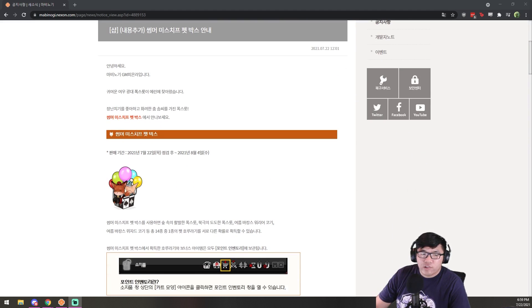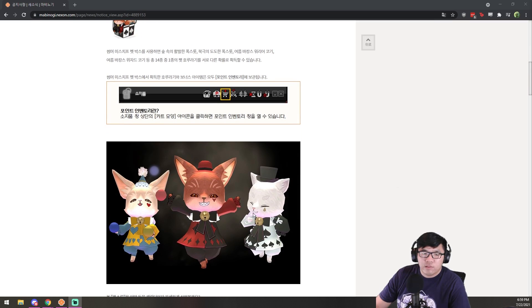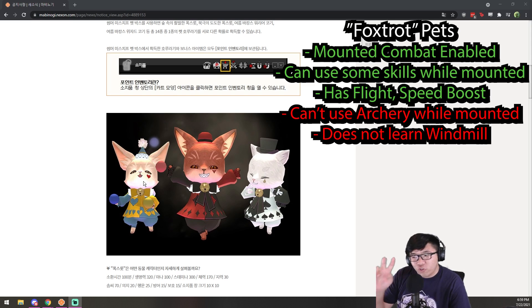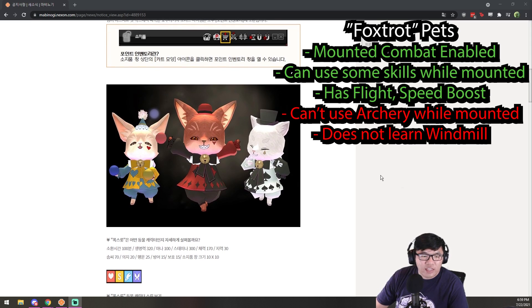So this is the sale page — this is the Foxtrot pet box. There are three different Foxtrot pets. The one to the very left is the one you get free, or actually included if you buy 10 gachapon. And then the one in the middle and the one on the right are obtained at a certain rate in the gachapon.